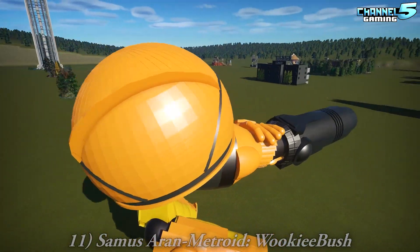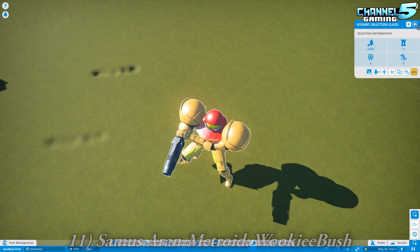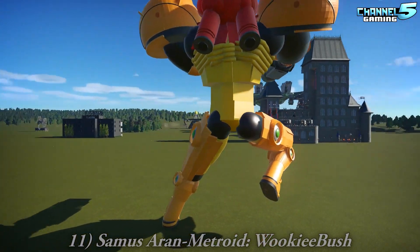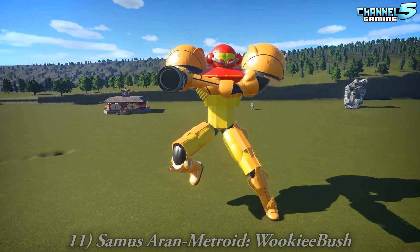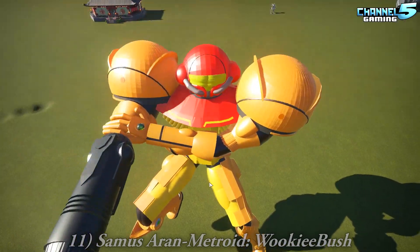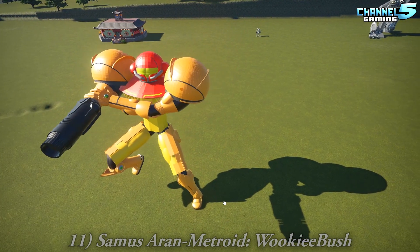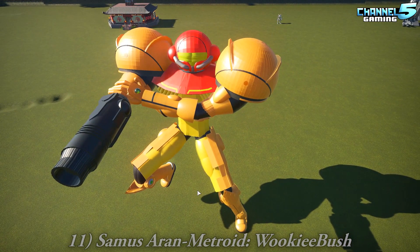Samus Aran Metroid by Wookie Bush — holy crap, it's so big. That's really well done. How many pieces is this? Just the shoulder pads alone — 3,622 pieces. That is a perfect Samus. It's a little big for your park, but that's what happens when you want to get really detailed — you have to get big in this game. I keep hoping we'll get smaller art shapes someday, but then smaller shapes still take up the same polygons, so optimization would suffer.